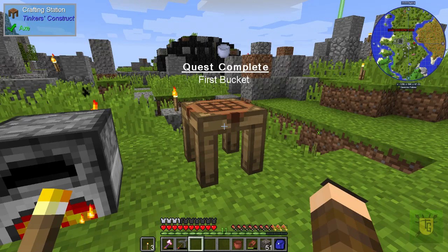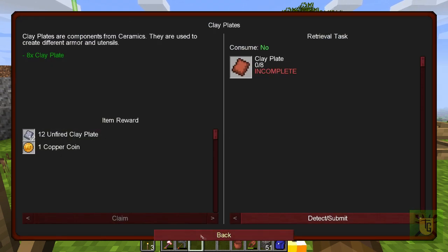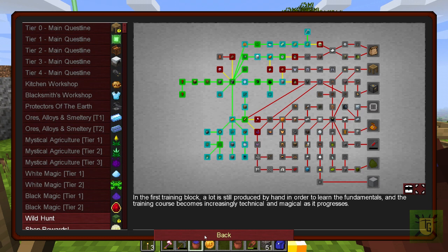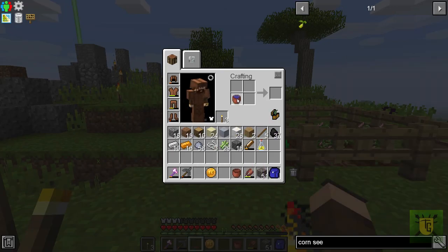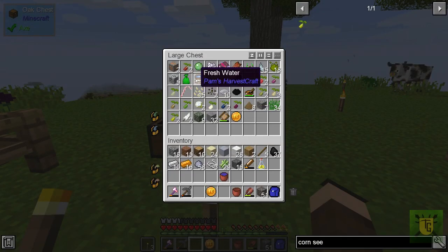Cook those up. Put our first bucket. The good thing about the bucket quest is it gives you a water clay bucket, so you don't even have to go to the water. Because the next quest — fresh water — to make fresh water, all you have to do is get a bucket like so, but I've already got some, so I'm going to keep that water for my use.